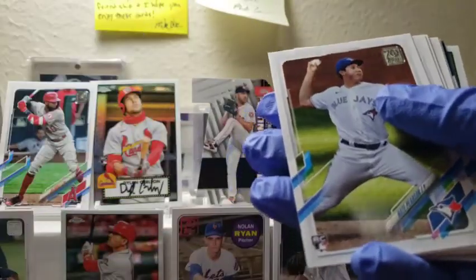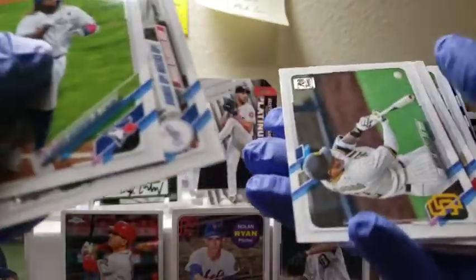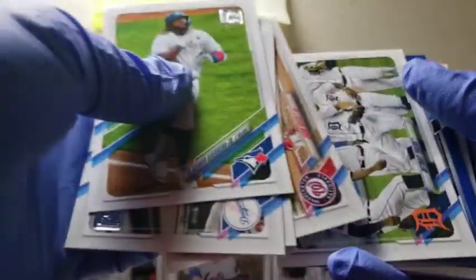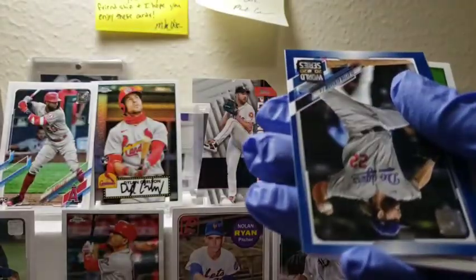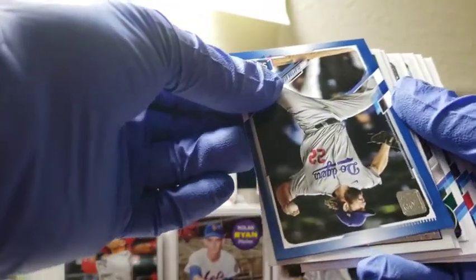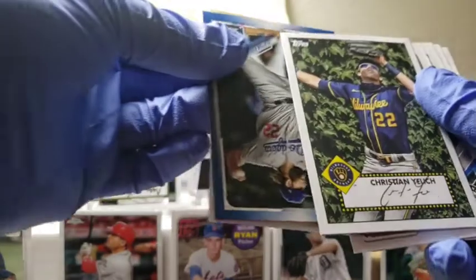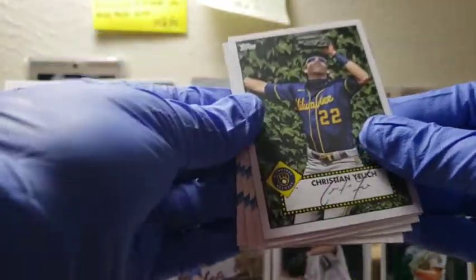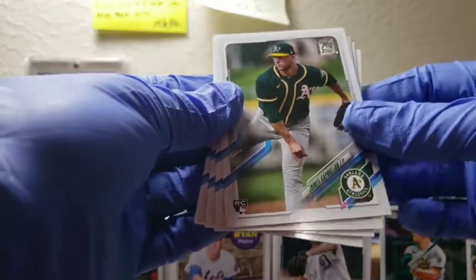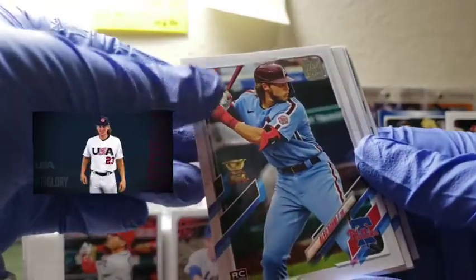Buster Posey. Another Nate Pearson, Vladdy. Juan Soto. And we've got another Chrome card — let's see. Is it going to be a Schmidt or a Wong? It's going to be neither — let's move that up. Yelich, looks like he's lost the ball but I think he's caught it. There's a James Kaprielian, rookie card. Alec Bohm — very cool, like that one right there. And Brady Singer is going to have to take a seat because my boy Alec Bohm is coming!